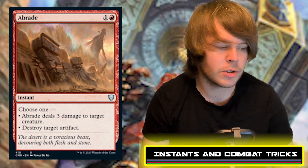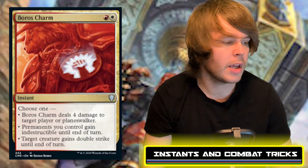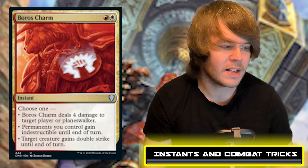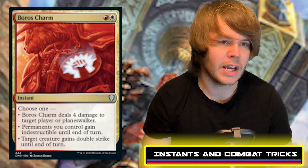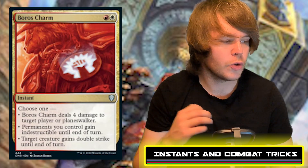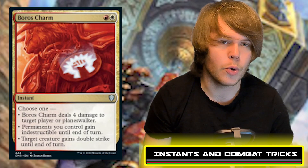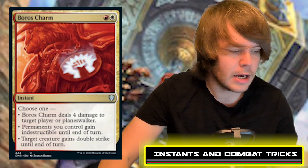Abrade costs one red and one generic — choose one: deal three damage to a creature, or destroy target artifact. Boros Charm costs red and white — choose one: deal four damage to a player or planeswalker, give all your permanents indestructible until end of turn (basically Heroic Intervention), or give target creature double strike until end of turn. That double strike option is a fantastic combat trick — if something hits for six, Boros Charm suddenly makes it hit for twelve.